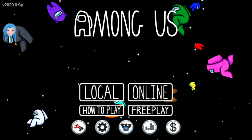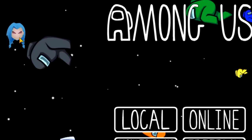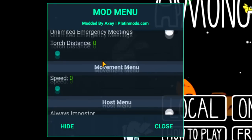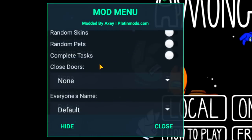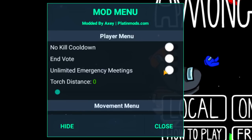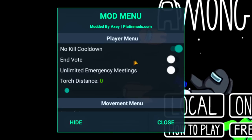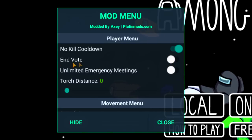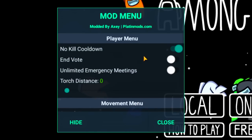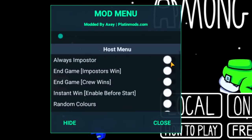Alright, here we are in Among Us and you might see something a little bit different on the left side of the screen — we have this little blue-haired girl icon or whatever. Here is the mod menu itself. It's got quite a bit of features. I don't really know how many features a mod menu can have in Among Us since it is a very small game, but here are some of them.